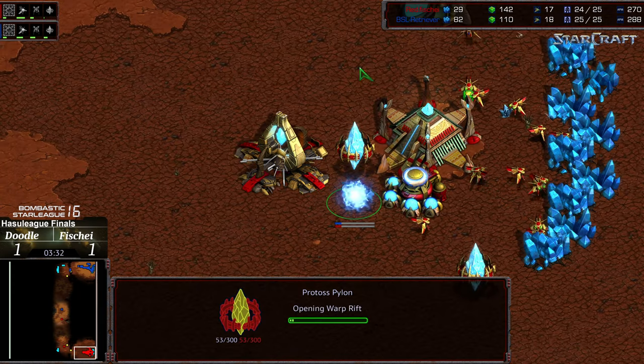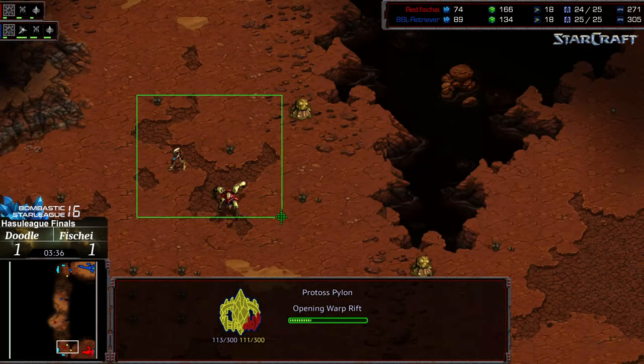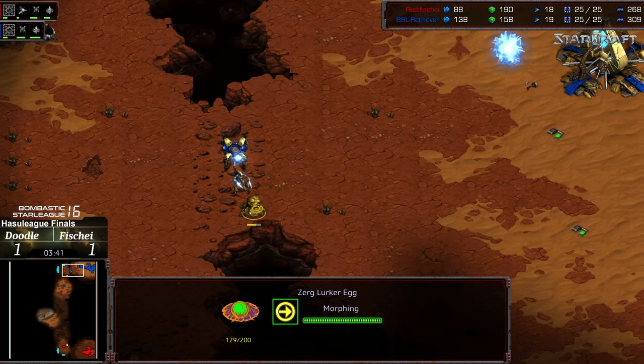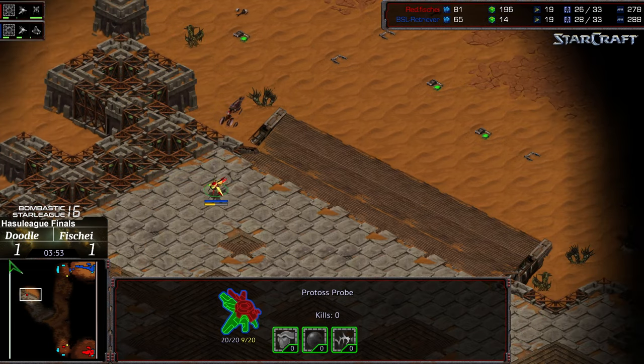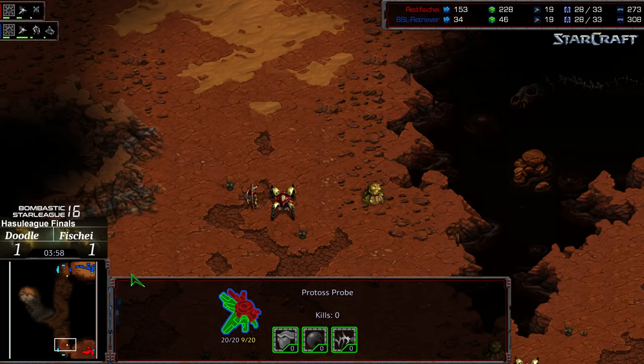Fisheye has got some work to do — range upgrading though. We already have three pylons interior to Doodle's main, another pylon dropping now for Fisheye. He's starting to stage out, maybe going one gate into expand. Doodle is opening up his own robotic facility, which leads me to believe he's going gateway heavy for faster reinforcement across to his natural expansion. Fisheye is already sending out a rapid scout — or maybe it's to drop a pylon and some hidden tech at the nine o'clock. We'll have to see.